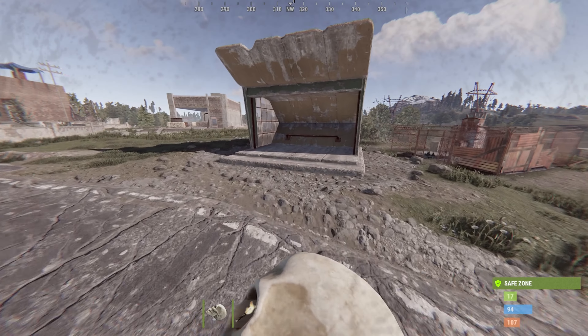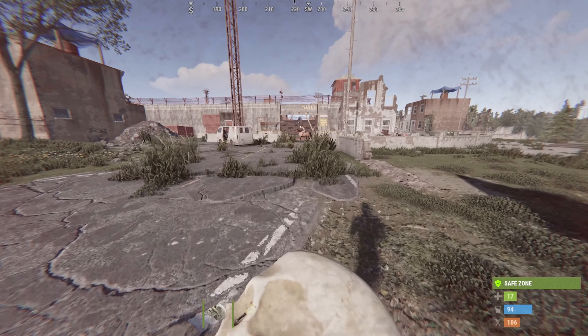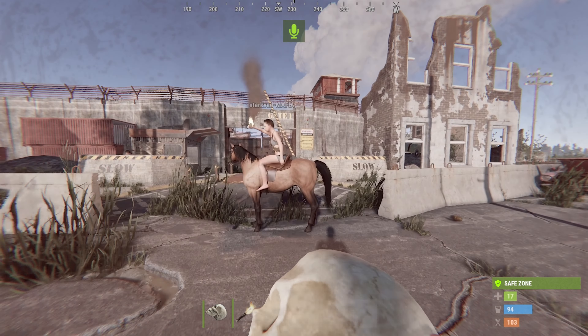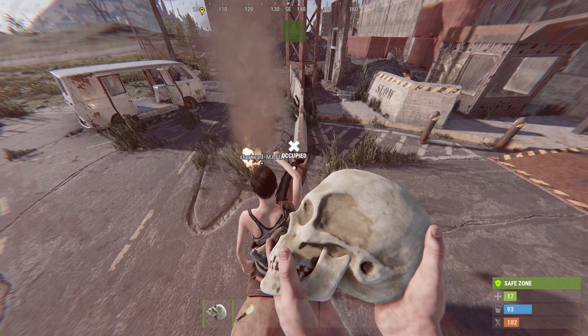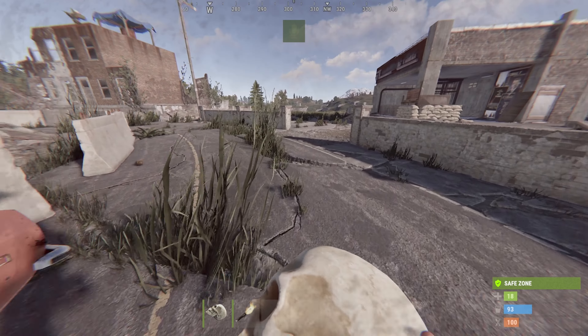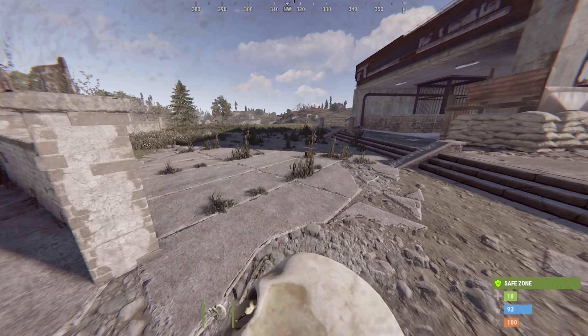If you reach the safe zone and you still haven't gathered anything, you're probably doing it wrong. But thankfully you can gather inside Outpost — as long as you have a rock or a paddle, you're safely able to farm inside the safe zone, focusing on signs, trees, and even barrels on the outskirts of Outpost.